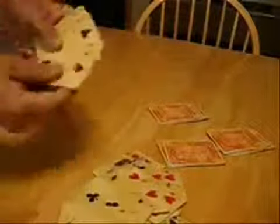When you flip them over, they'll all be the same suit as the aces. Here are the kings, queens, nines, sixes, eights, fives, fours, threes, twos, sevens, jacks, and tens.